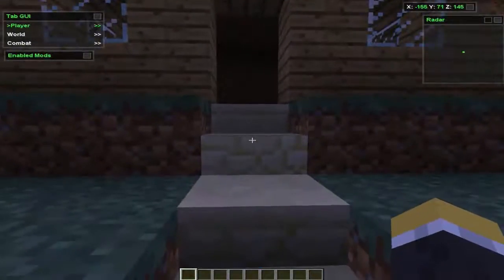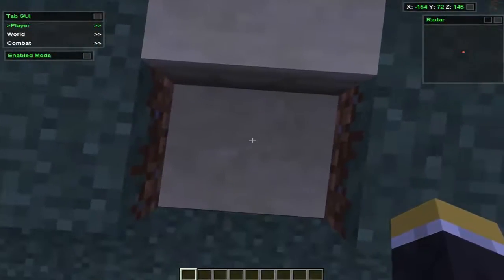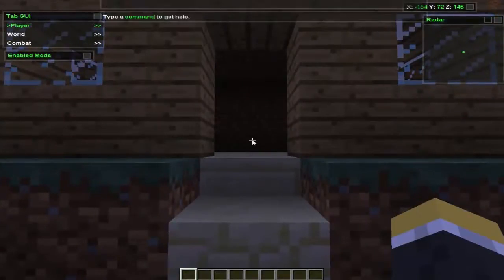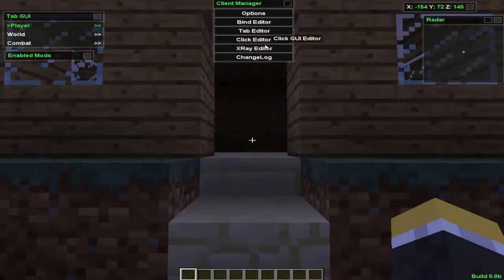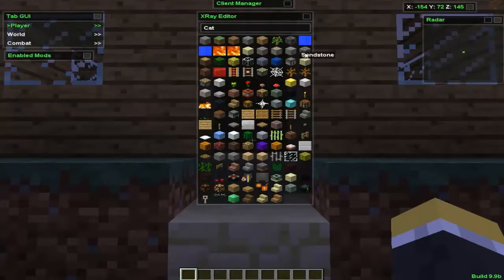I'm going to show you how to create another one. It's just like editing but fairly simple — one more step. You're going to click Y, you're going to click Extend, you're going to click X-ray Editor. I'm going to type in a name up in this bar — let's just call it 'cat'. You can change it to whatever you like. You're going to click Add and there's going to be a new entry. You're going to click Edit and you're going to add whatever you like.